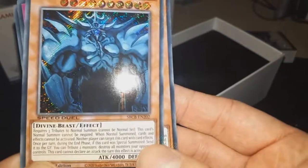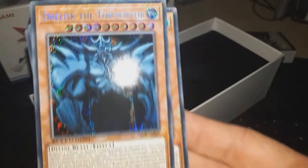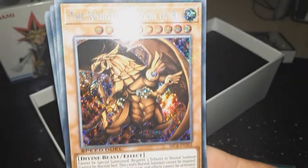Obviously of course we've got Obelisk the Tormentor — obviously the same effect as I would imagine the previous versions of Obelisk. And the Winged Dragon of Ra. Very nice, First Edition. Very, very good.